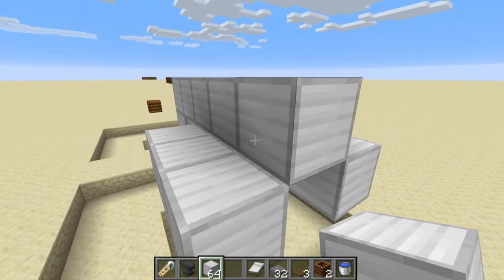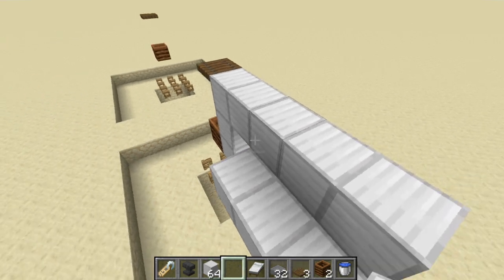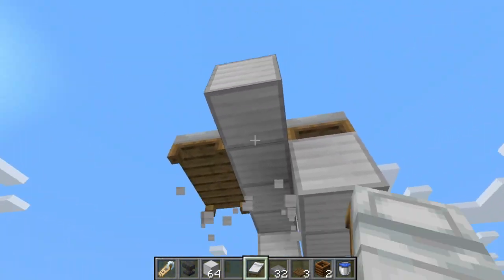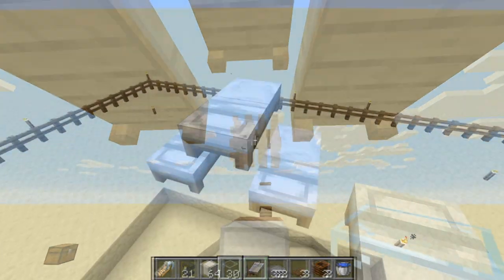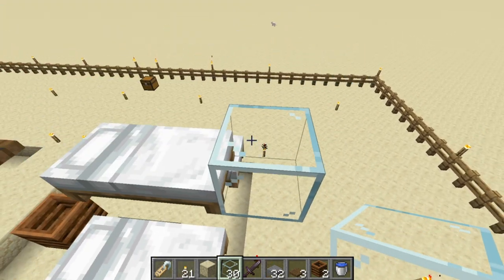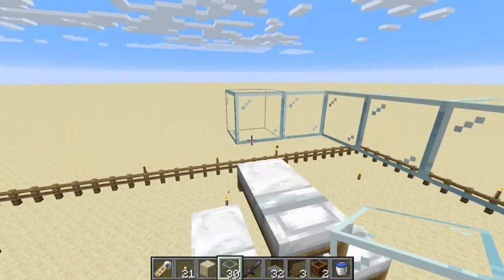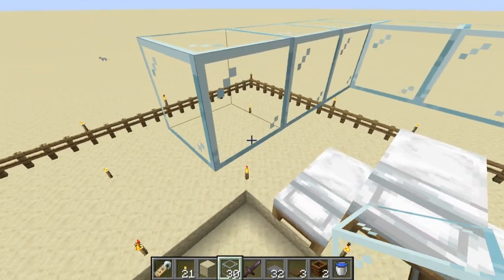Build out a couple more spots, over one, down one, then build out and fill in that top so it's kind of like a staircase structure. What you want is the bed to be placed on each of these layers two blocks away from the spot where the trapdoor is. Then go ahead and delete all of your building blocks underneath so the beds are just floating there. Place a glass or build block at the foot of the bed and glass above that, because mobs can't spawn on glass.